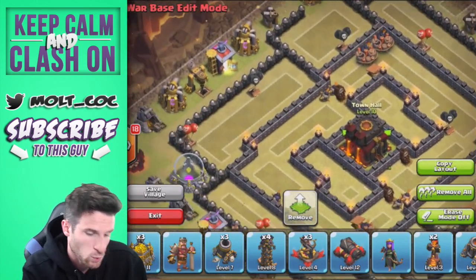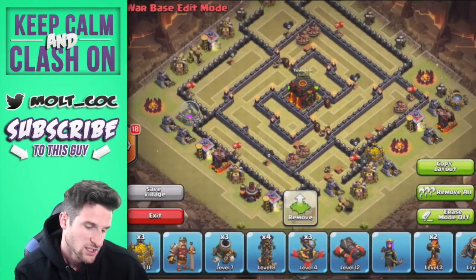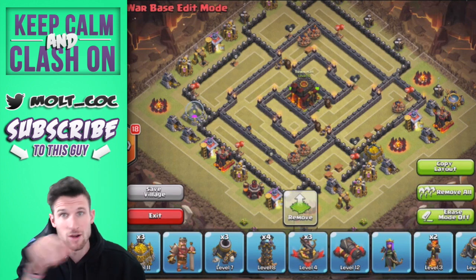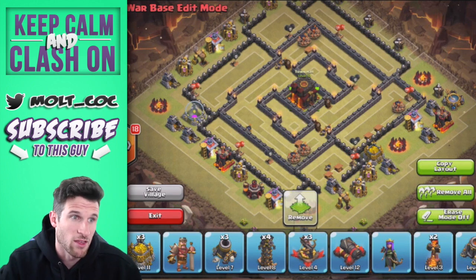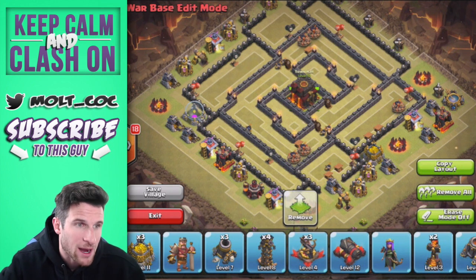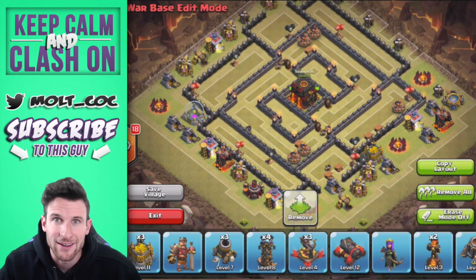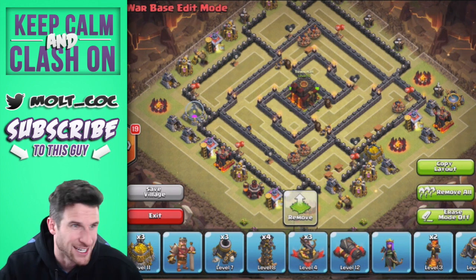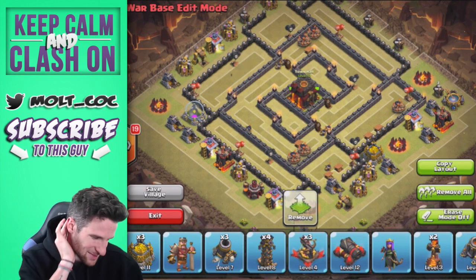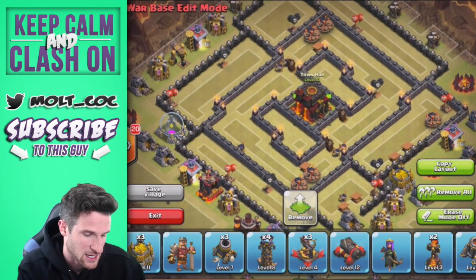This style of base is kind of like a merry-go-round slash whirlpool slash patrolling kiting base, where you try and get the troops to walk around the base. Hopefully nobody in the opposing clan watches my videos, because if they do they'll now know what the base looks like.